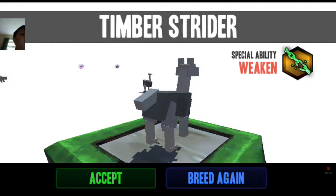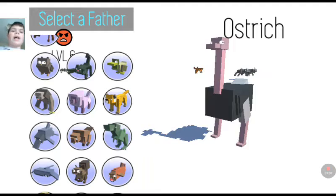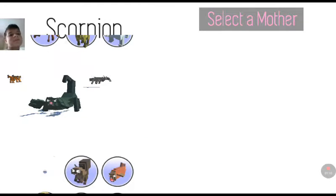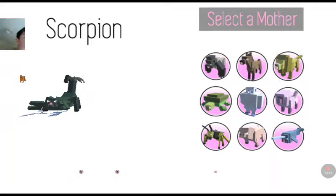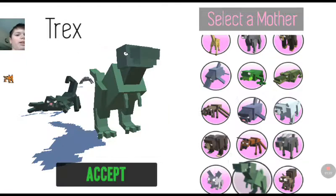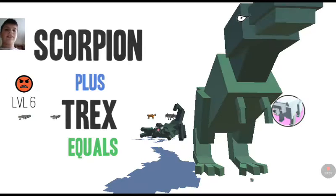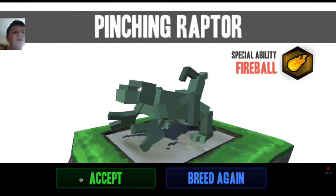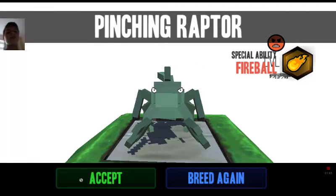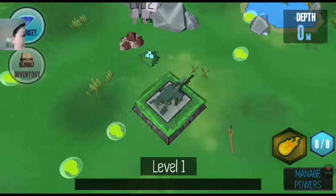But last time we never pressed accept, and that takes you into a game. I've had a little look at it this morning before recording. I'm going to try and create something powerful — I'll put a scorpion with a T-Rex. That should be pretty powerful. It's called a Pinching Raptor and its special ability is fireball. The one I played before had web as a special ability, which you can use in a fight.